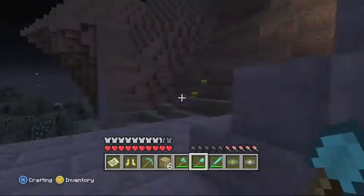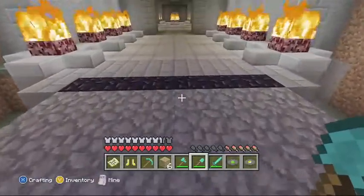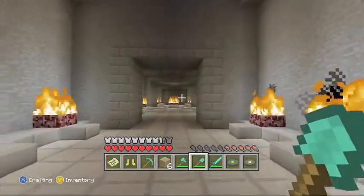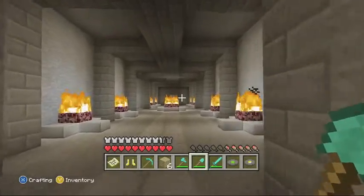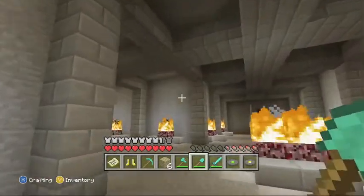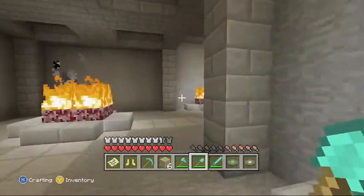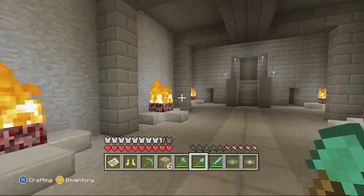So as we walk up these stairs, normally you would have to go press a button and these would slowly form. It's right behind the Minecraft sign — you'll travel in, turn to your left, and then once you turn to your left, you'll walk down a little bit, turn to your right, and you'll see this wall staircase.